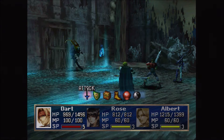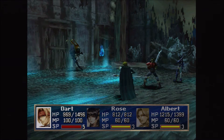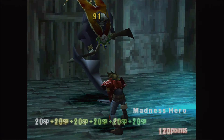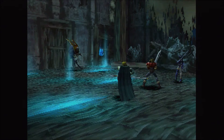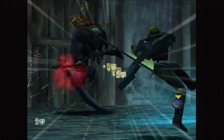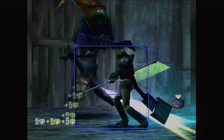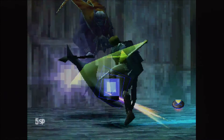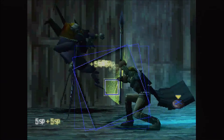This talisman will be the second one — I think the first one we got in the Valley of Corrupted Gravity. And then the last reward is the Ultimate War God, which, if you don't like doing additions, is very useful.